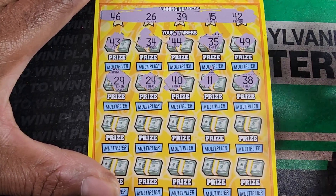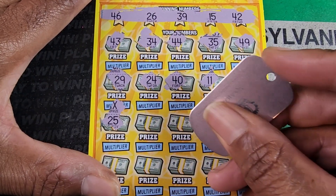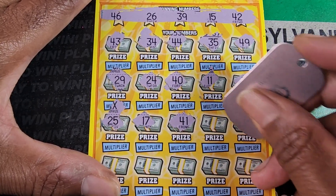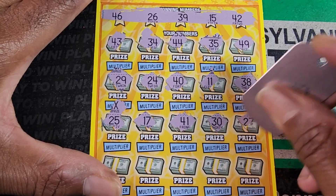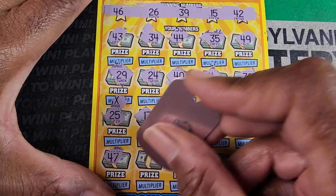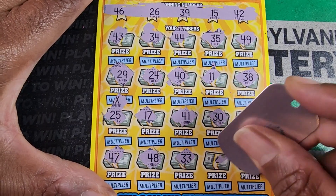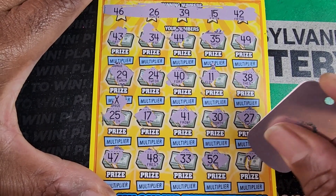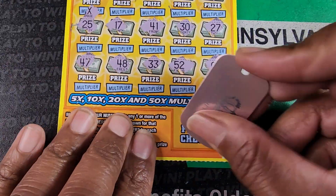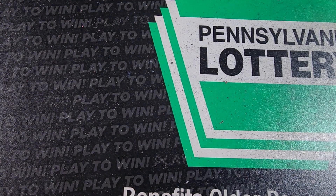11, 38, whoops — scratching the multiplier. 25, we got 15 and 26. 17, no sevens. 41, 30, 27. What would a Maryland ticket be without a bunch of one-offs? 47, 48, come on, 46, 33. 52, nothing that high, and 6. That was ticket 29.